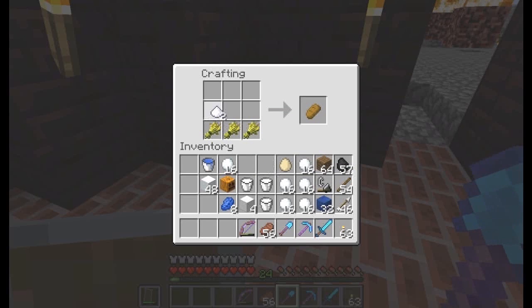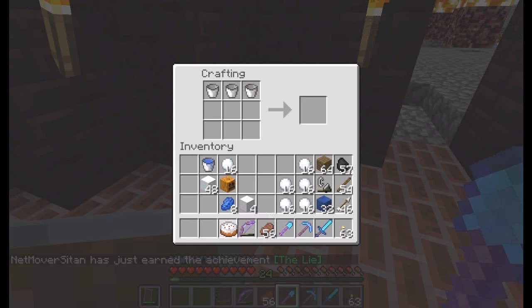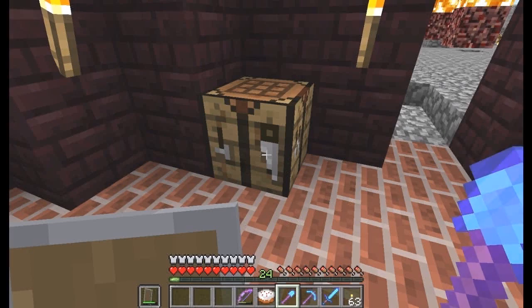Three wheat, two sugar on either side, one egg, and three buckets of milk gathered from cows. And the buckets can be reused — just remember to clean them afterwards.